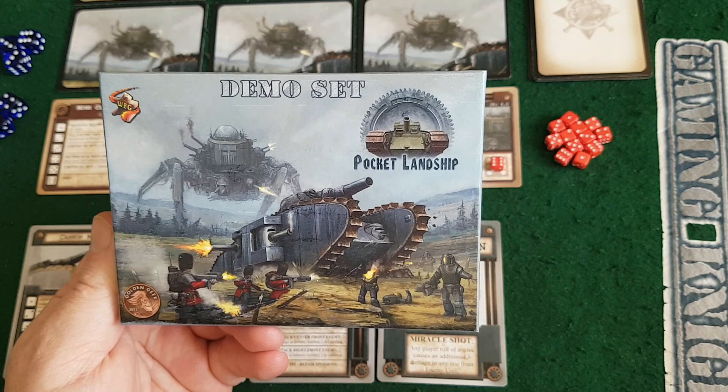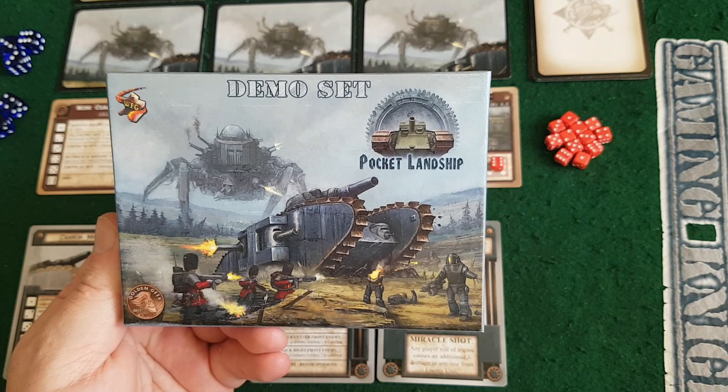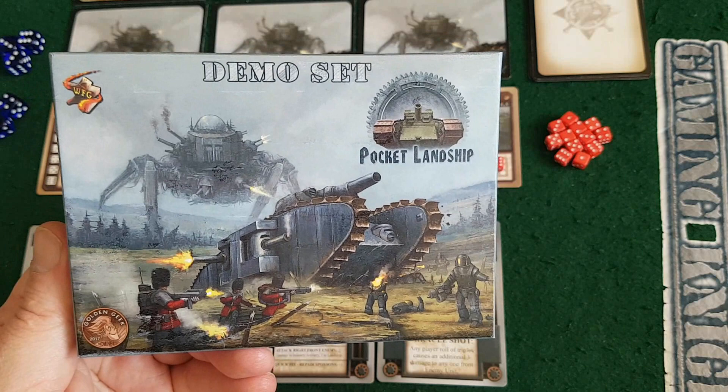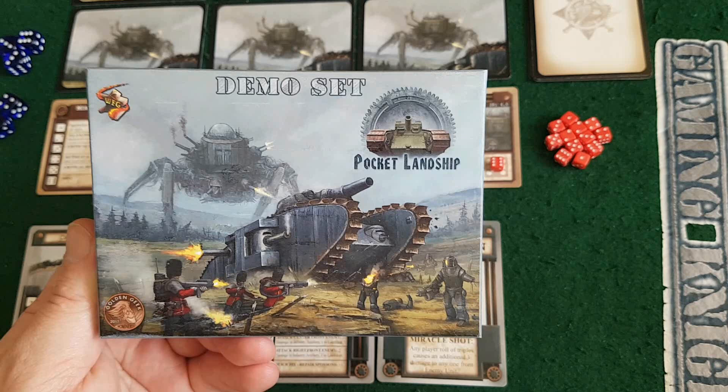Hey folks, thanks for checking out our Kickstarter preview for Pocket Landship. This is from Wordforge Games and it's on Kickstarter. It's a remaking of an older game that used to be a solitaire-only game where you are a landship - like a tank in World War One - fighting off against the Axis powers. It's changed slightly for this new iteration, which is now set in a more steampunk world. You can see a big spider crawler war tank and some big mechanized infantry guys. It also comes with a co-op variant where you can play two players, which I'll go over at the end of the video.